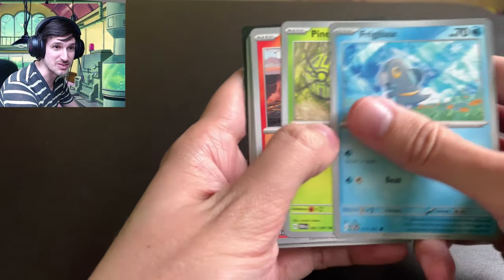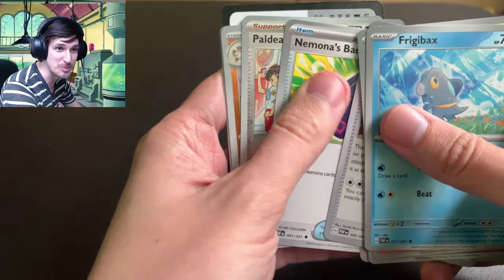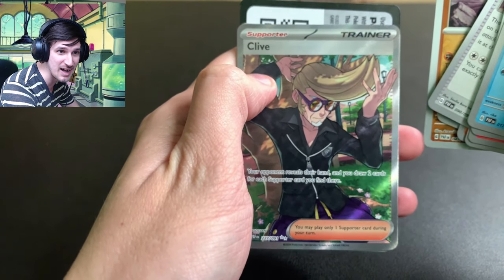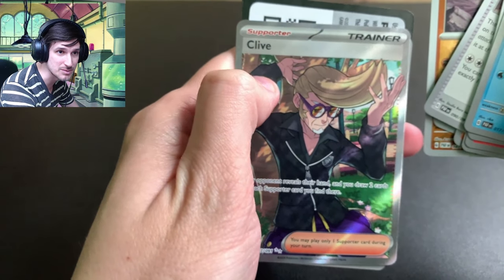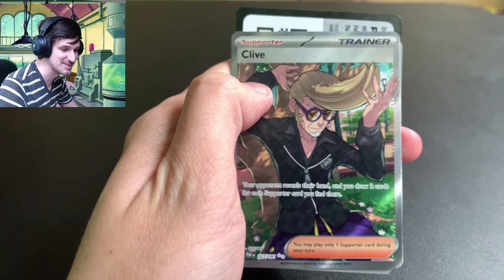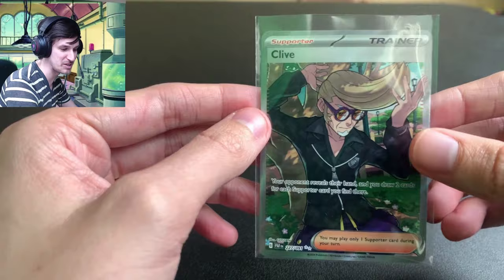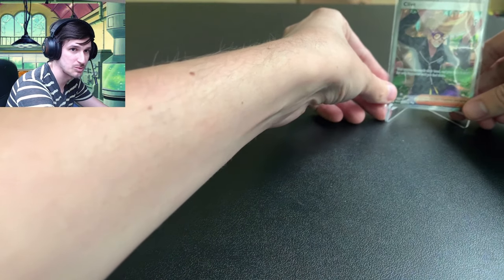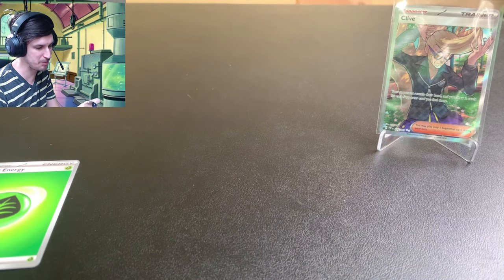Once again, going a little quicker on this one. Pine Code, Numel, Natu, Rap Block, Nimona's Backpack, Paldean Student, Annihilate, the Rare — ooh, we got a Clive! We've got a Clive, look at that. That's pretty cool. That's sick, man. Let's go. Ladies and gentlemen, we got Clive. That's our first illustration rare.